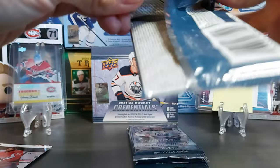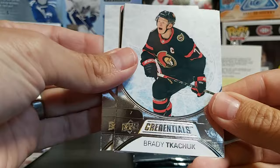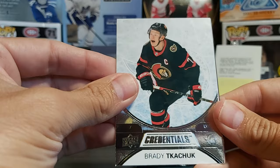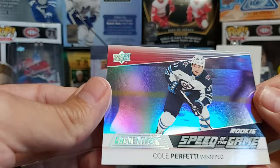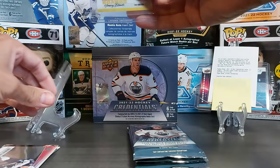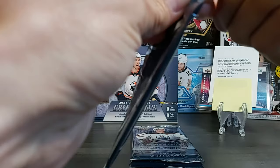We have Mark Stone, latest Stanley Cup winner, Brady Tkachuk from the back, and Austin Matthews. Then Cole Perfetti Speed of the Game, a Two Star of Connor Hellebuyck, and a rookie Speed of the Game for Cole Perfetti — not a bad looking card. And of course I hit the trip Nick Suzuki. Three packs to go with three numbered cards so far and the really nice Lafrenière auto.